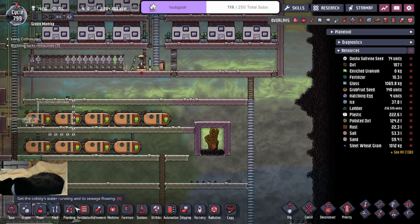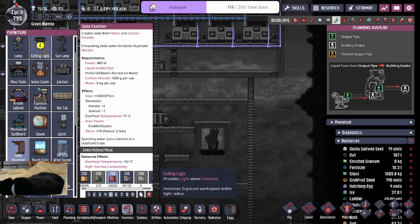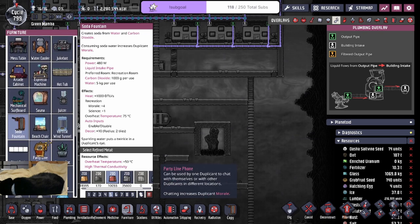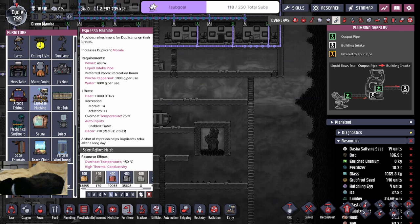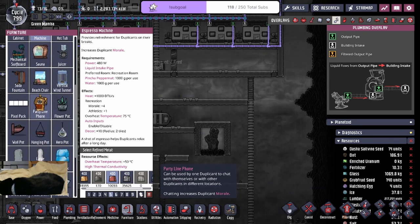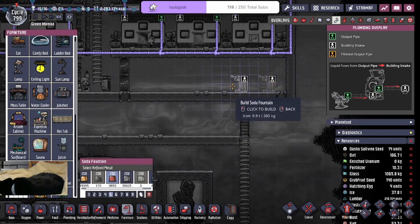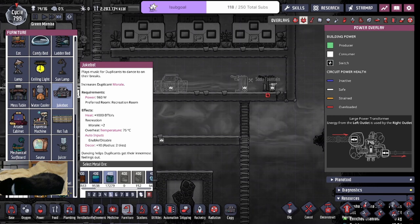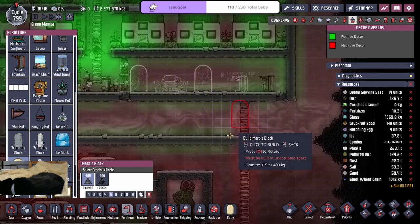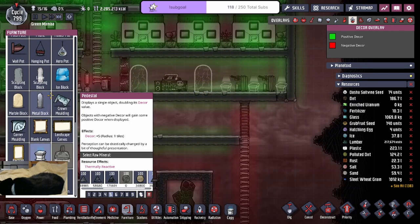And then we'll have this go to the back, where we're going to power two soda fountains, a couple of other things for the duplicants. So we have at least two soda fountains — that's about 1,000 watts. Probably with the light it's going to be a little bit more. And then I could put in a jukebox. The RK cabinet costs too much — 1.2k. The espresso machine is another 480; I just don't have pinch of pepper nuts. I'll probably just go with a jukebox and have some soda fountains in the back. And then let's build some statues — probably use the large marble blocks — and then pedestals.